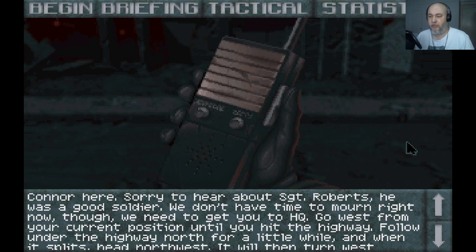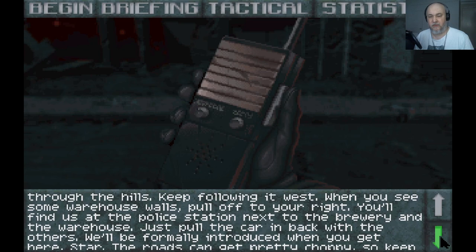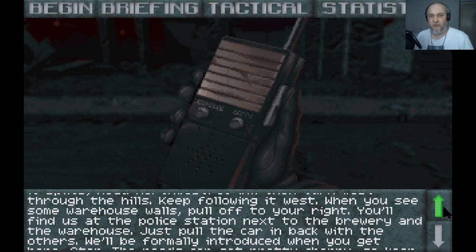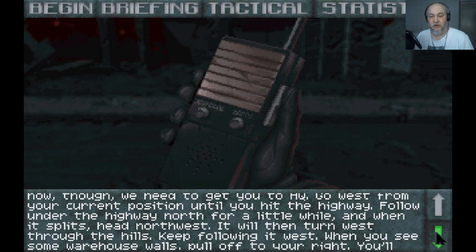Sorry to hear about Sergeant Roberts — he was a good soldier. We need to get you to HQ. Go west from your current position until you hit the highway, follow under the highway north for a little while, and when it splits head northwest. It will then turn west through the hills. When you see some warehouse walls, pull off to your right. You'll find a police station next to the brewery and the warehouse. Very important thing here is to listen to where you need to go — you've got to go west to the highway, then north, then northwest, then west.